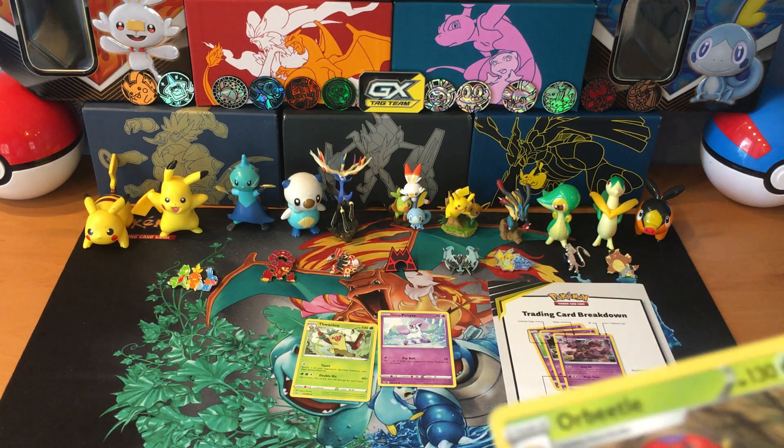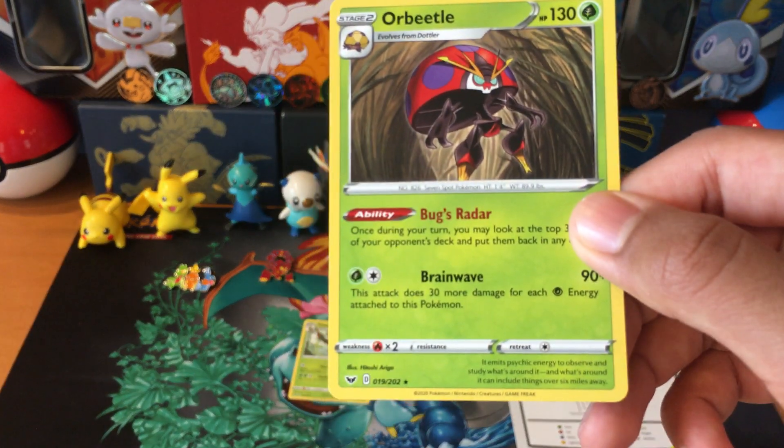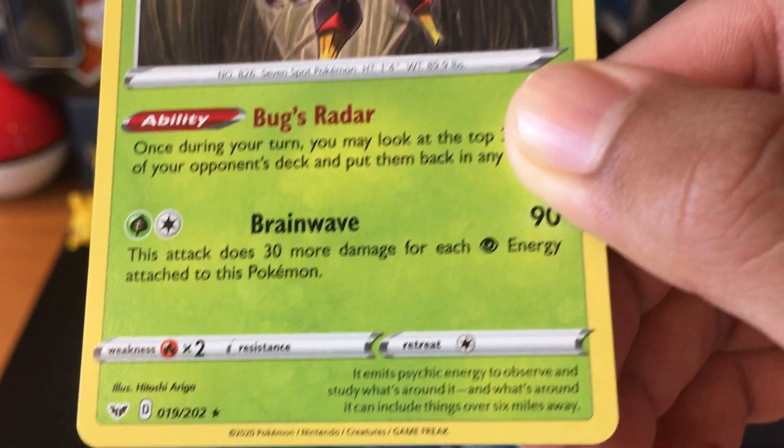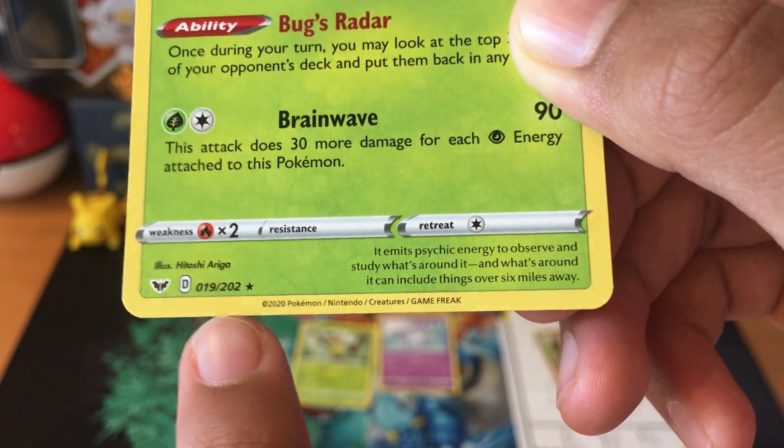Next, we have a rare. This is an Oricorio — you can tell that it's a rare because in the bottom left corner, all the way to the right, you see a star. The star means that it's a rare.